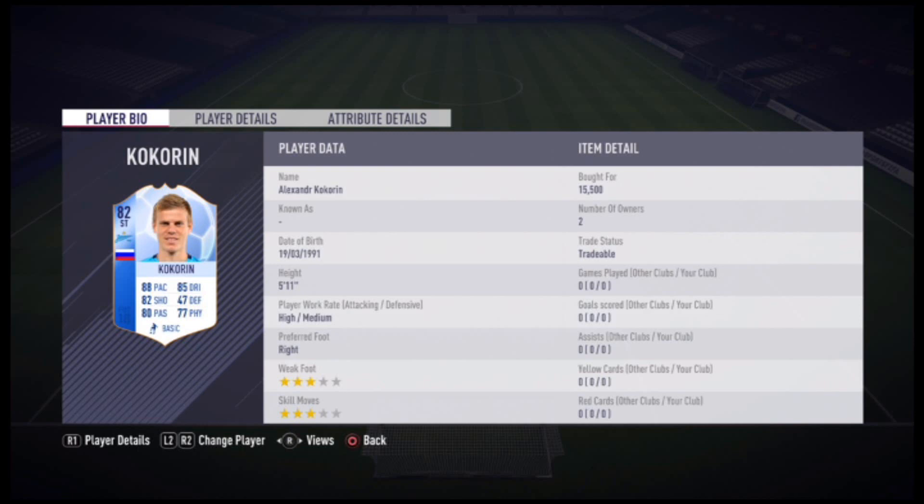What is going on guys, it's TomoGamingHD here and welcome to this Cocker in Team of the Group Stage play review. He's the 82-rated Russian who plays for Zenit St. Petersburg. He has 3-star skill moves, 3-star weak foot, high/medium work rates, and he cost me 15,500 coins.